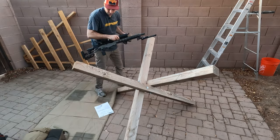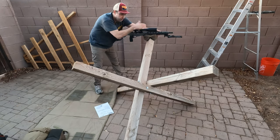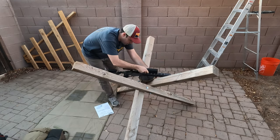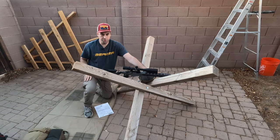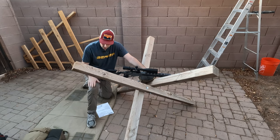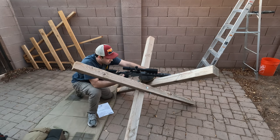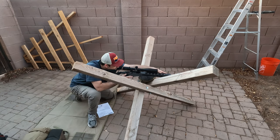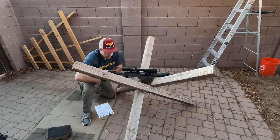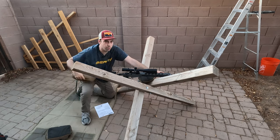We're going to move down here — rifle pointed downrange, bolt back whenever we're moving. Bag down, give it a little shake to settle the bag, rifle down, three shots from this position. Then the transition is super easy — throw the bag this way, same thing. Here we can take a kneeling position. Whatever hand is your trigger hand — I'm a right-handed shooter, so right knee up. Try to keep the knee as close to 90 degrees as possible. You can use your elbow into your knee for extra rear support. If you like pump pillows, this is a position where that pump pillow can help fill the gap. Repeat the sequence of three shots.